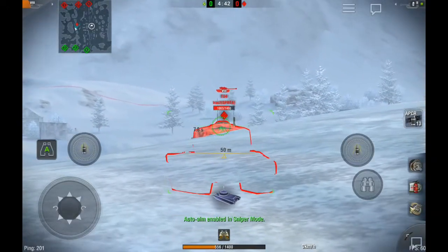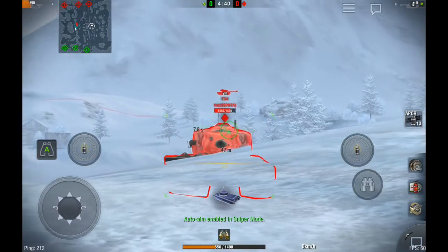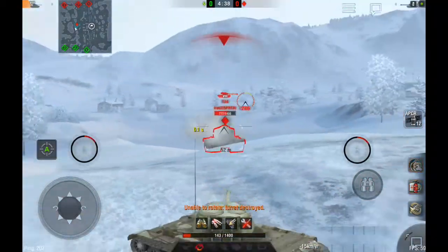If any of you is having difficulty penetrating an American heavy tank going hull down, aim for the commander's cupola at the top.